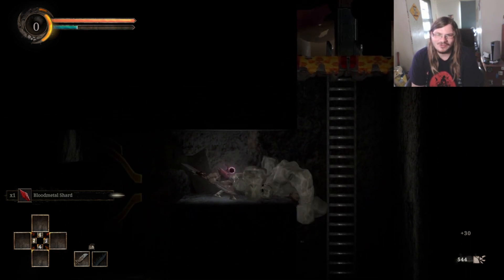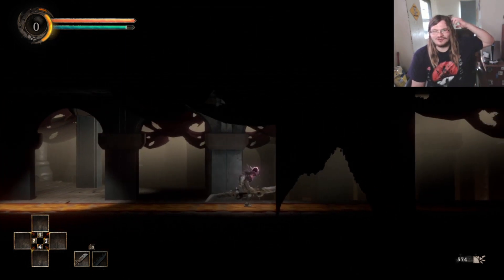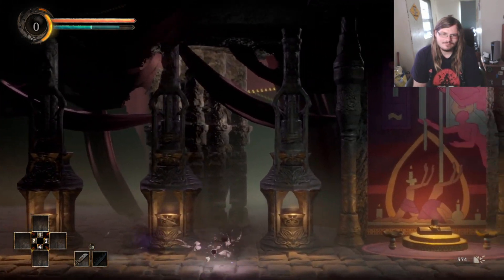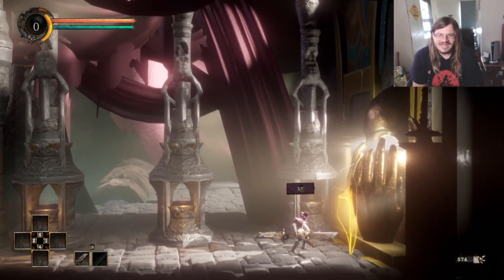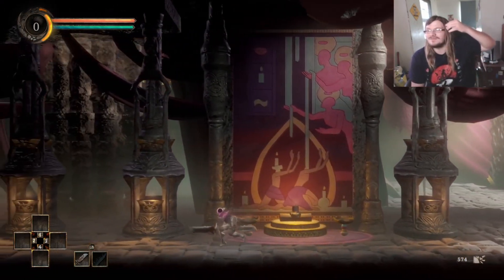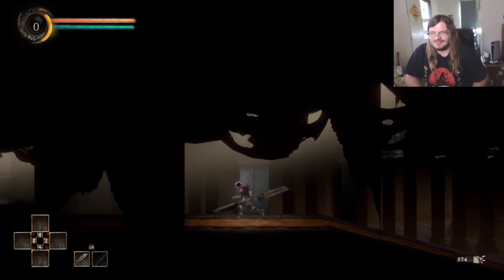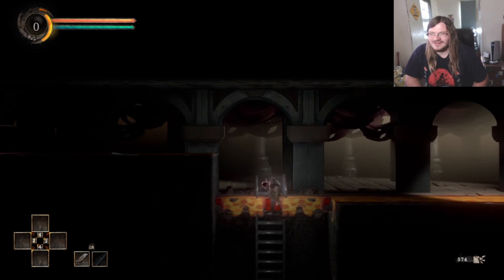I'm pretty sure this just led us over to the door that we need the unsealer to open. Yep, this is that door — and I don't have the unsealer. I didn't take it from Handyman Magoo. All I did was kill him and eat his corpse. So Sheardra would probably be the guy to go to. Mayhaps he will give me the unsealer.